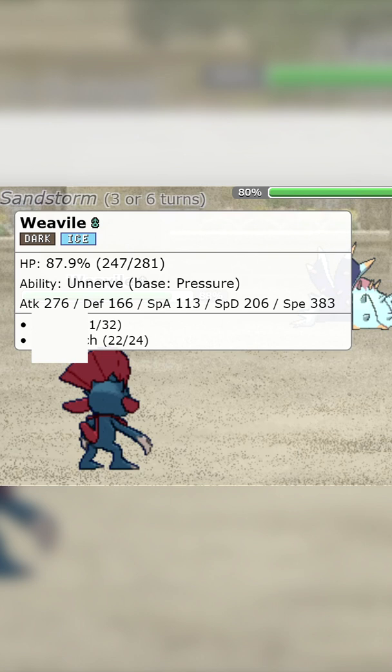Let's see how expert you are at Pokemon. As you can see on the screen right here, I have Weavile with the ability Unnerve. Now granted that everybody in the team has four moves and that Weavile cannot learn Skill Swap or Roleplay, how did I get Unnerve on Weavile?